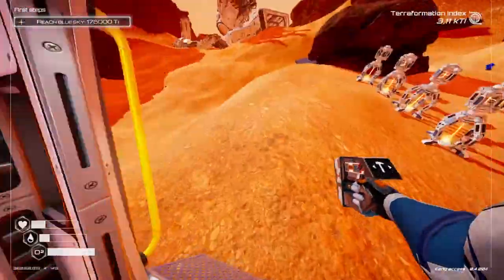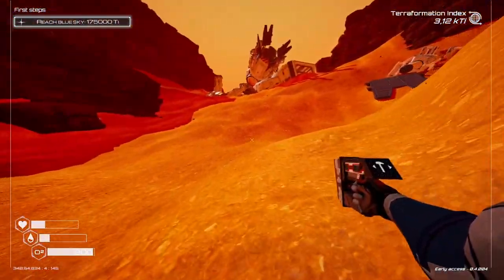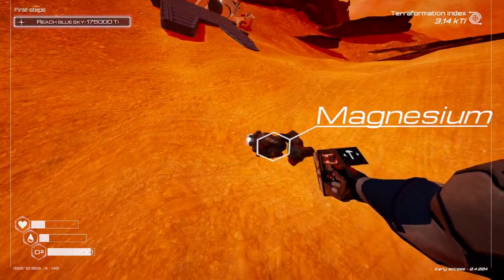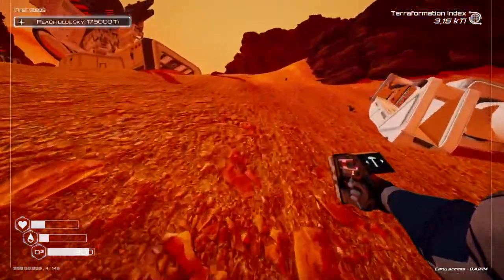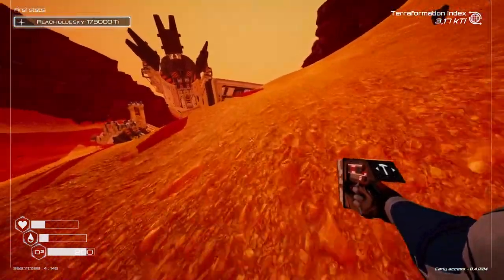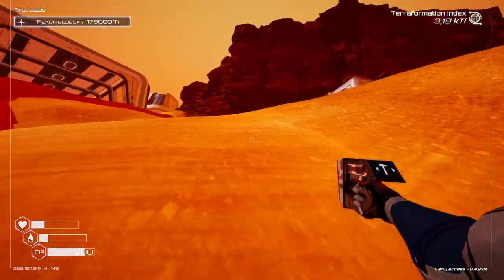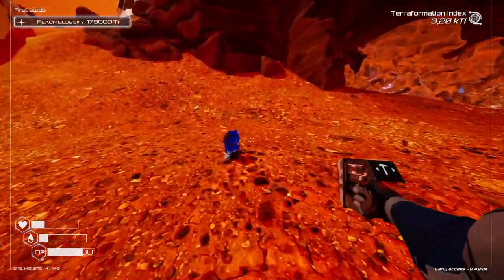I'm gonna be emptying out the top storage. Magnesium — yeah, I said we're gonna collect ice and cobalt, and then I go and collect magnesium. I'm really consistent, aren't I? This whole game is about scouting and using targets of opportunity. Oh, cobalt — there we go.